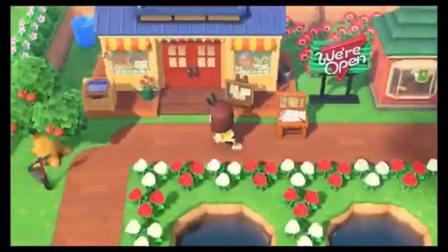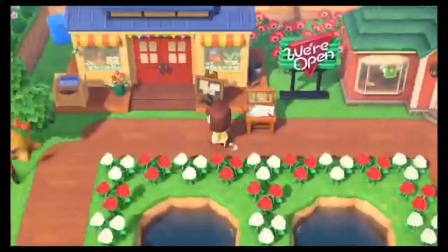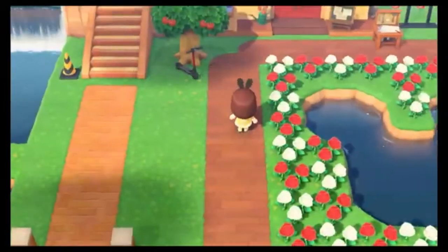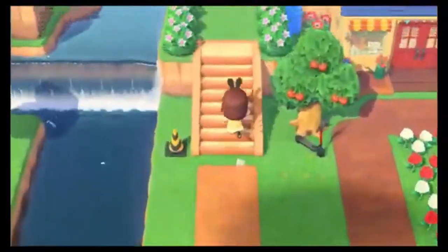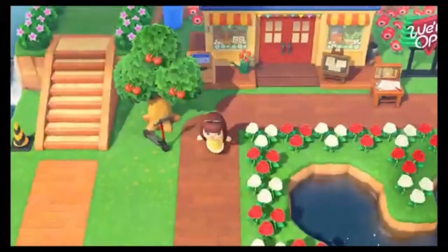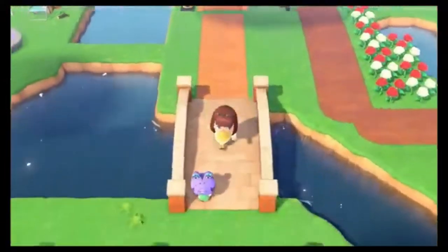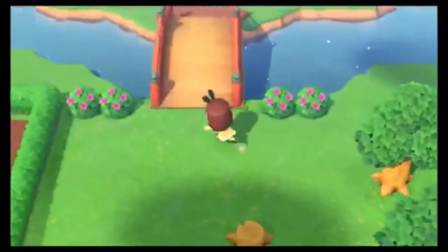We've got our two shops here — Nook's Cranny and the Able Sisters. I moved the Nook shop a while ago because it was originally right here, and I decided I needed to push it back, so I did some landscaping. We've got an incline here. I put a trash can because I was needing one a lot more as I was just throwing stuff away. And there's a bridge here that comes down, and I have a bridge that goes to my house.